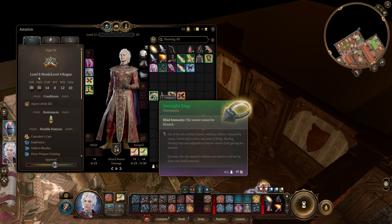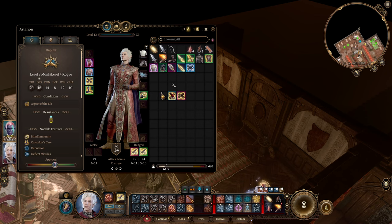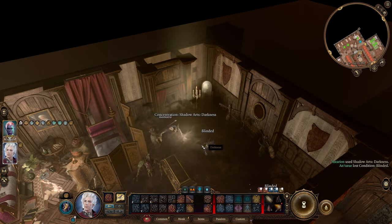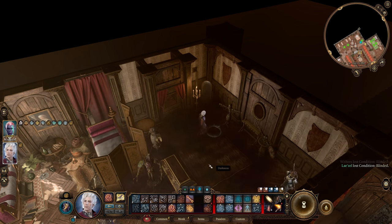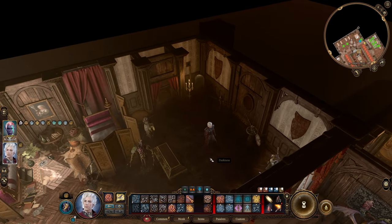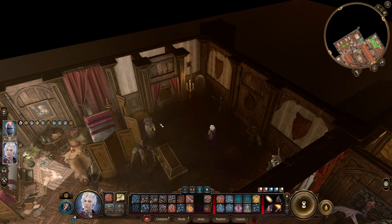Another extremely valuable item is the Eversight Ring, which gives you blind immunity. You find it in Act Two in the Shadow-Cursed Lands. When wearing the Eversight Ring, you can cast Darkness on yourself and be immune to the blindness. This allows you to fight melee enemies while they always have disadvantage and you always have advantage since you're attacking them out of darkness - an incredibly powerful effect. I highly recommend picking it up and using it on this character.